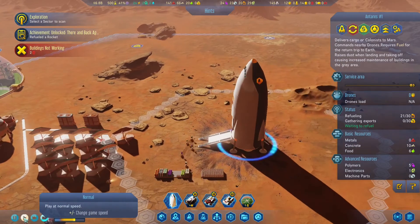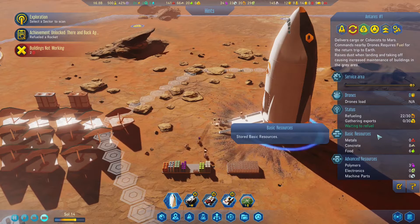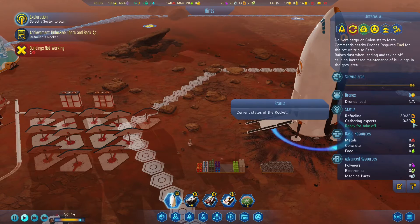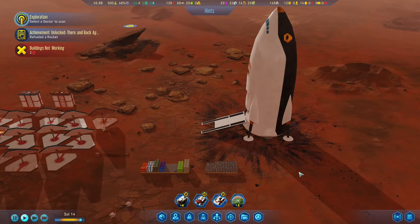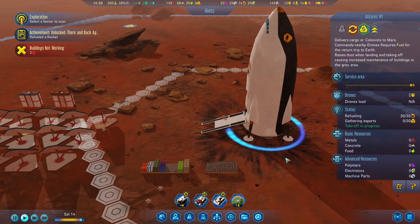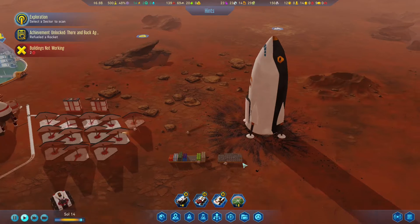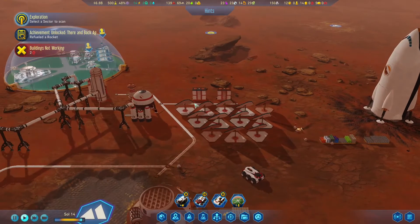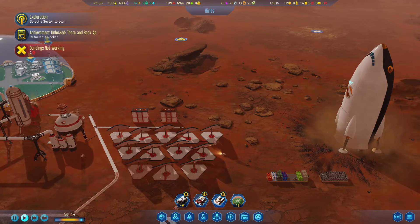The rocket has still not been fully unloaded though. However, we're getting close. The rocket's fully unloaded — good to double check. Fully fueled. Everything is off the rocket. Let's launch back to Earth. So we're going to need to wait for that to get back to Earth before we can get the passenger rocket here.